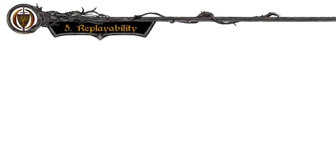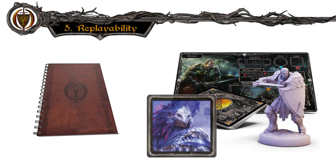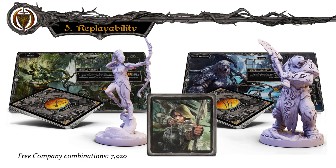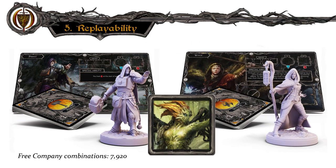Next is replayability, which should be excellent. For a start, the narrative is deeply branching and will keep offering new story paths to explore. On top of that, there are 12 unique characters to combine in different ways. In fact, there are nearly 8,000 different ways you can combine full characters and companions to make up your free company.